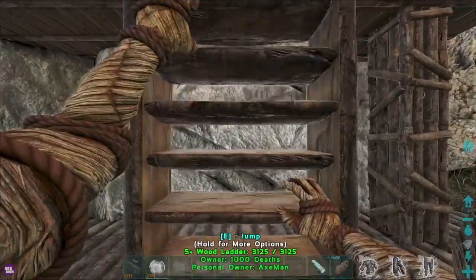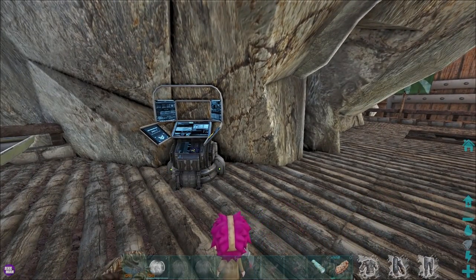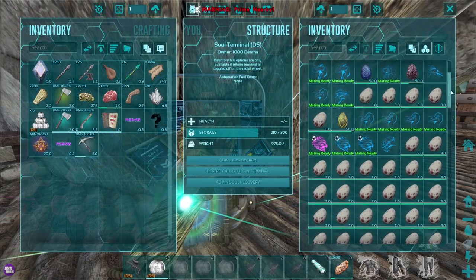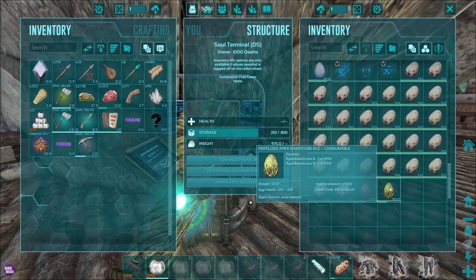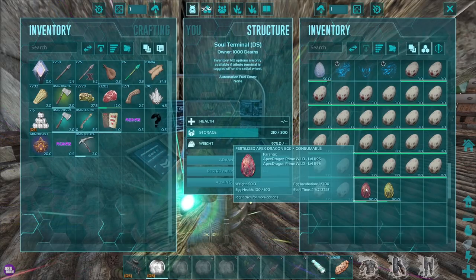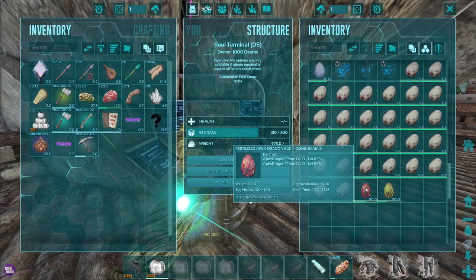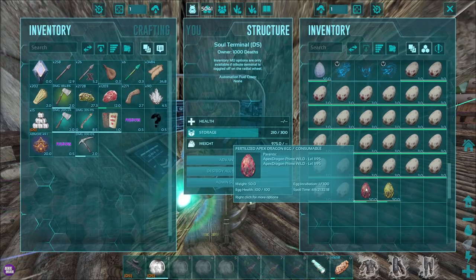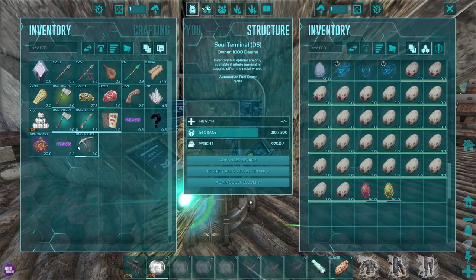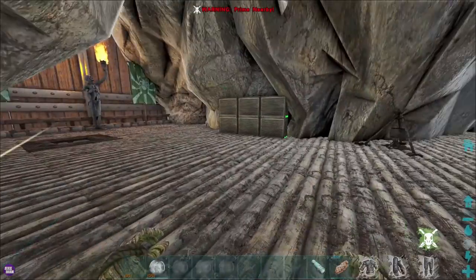That's the bad news — we lost the Ice Manticore. The good news is, just on the outskirts of the desert there were a couple of nests and a dead creature. We found two eggs: one was just another Manticore egg at level 990, and we found a Fertilized Apex Dragon Egg whose parents were Apex Prime Wild. We also got a couple of Pygmies from killing the Argy and the Bear, a Droid summoning artifact, and we kept the Manticore saddle stuff.